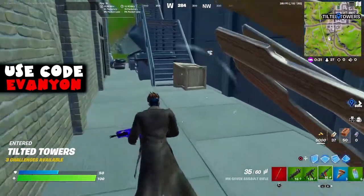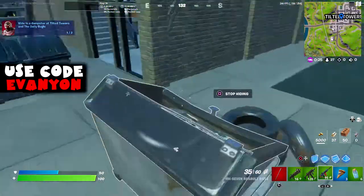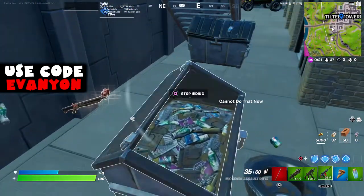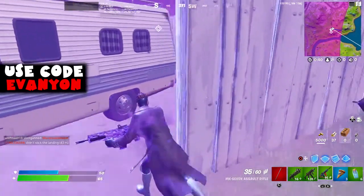At Tilted Towers we're going to hide in one of the dumpsters. There is one dumpster here — I think there are about eight dumpsters around Tilted Towers — so it shouldn't be hard to find one.